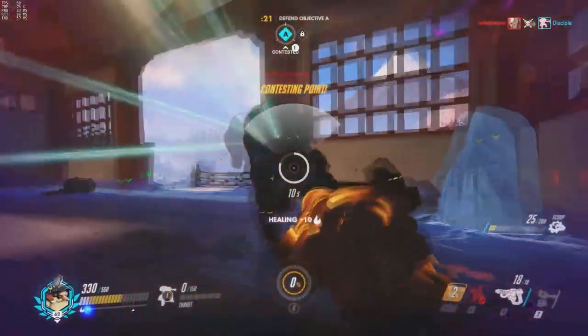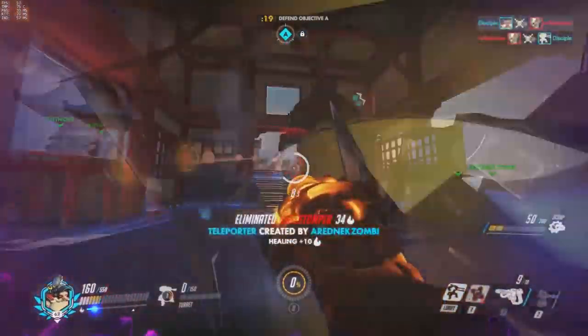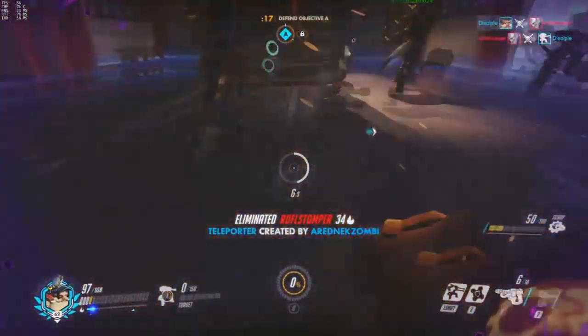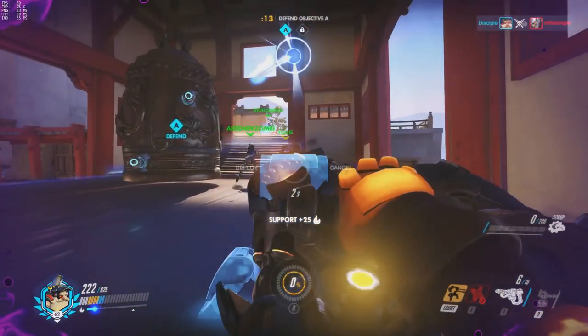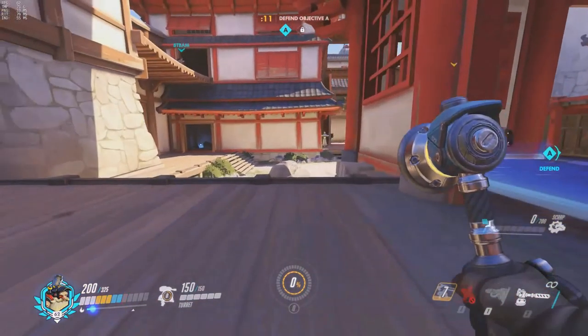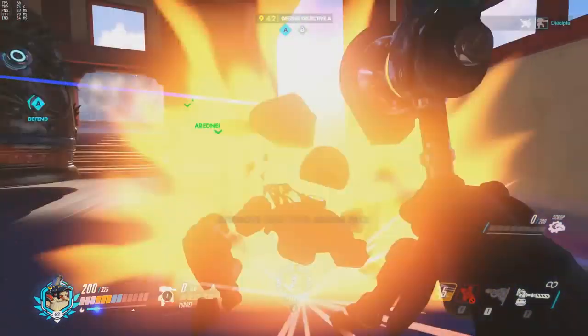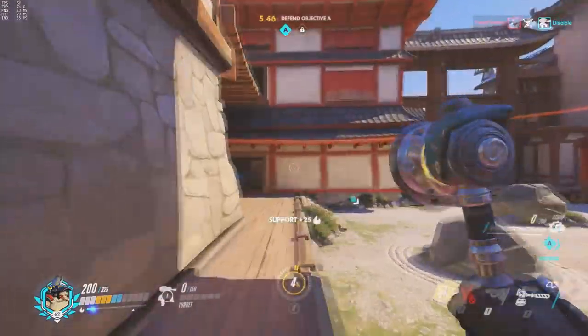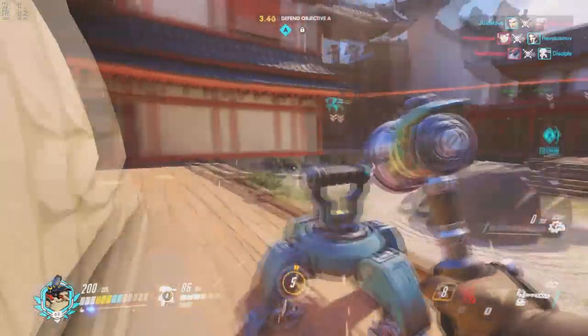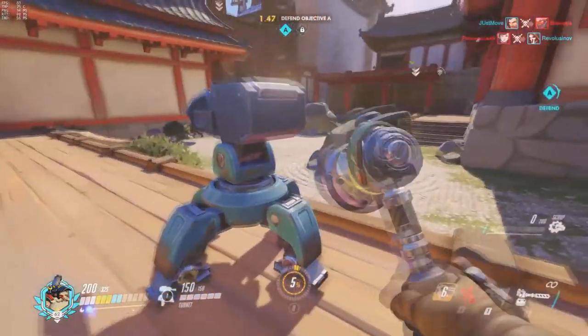I'm going to ult here, and although I lose my turret, I can do a lot of damage with my right and left clicks. I'm taking so much damage now, I'm going to save myself. When they have that range to snipe, they can take out the turret pretty easily, so you do need to find a position that they don't have a vantage point on.